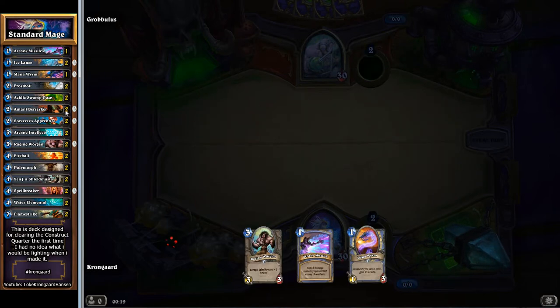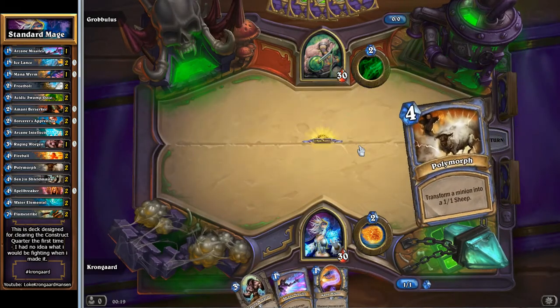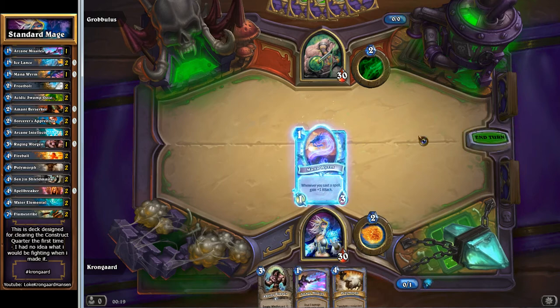Arcane Missiles, Mana Worm, Raging Worgen. So, only coin against Patchwork — but that's okay. Let's go mana 1.